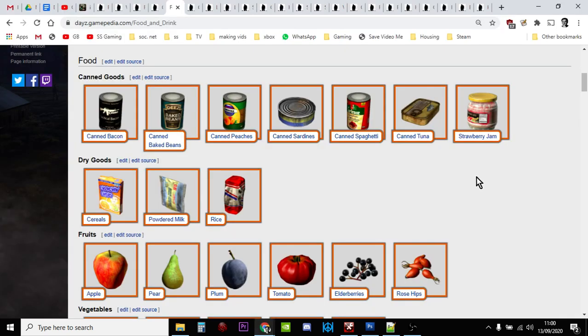Hi everybody, welcome to DayZ. In this video I'm going to give you some strategies and tactics for finding food, drink, and water to help you survive for those first couple of hours, when all you're thinking about is that next can of food, that next drink of Pepsi, so you can get enough resources to move on and really start your DayZ adventure. Especially with 1.09, it's become increasingly difficult to get through that first hurdle of that first hour.